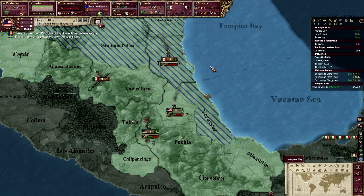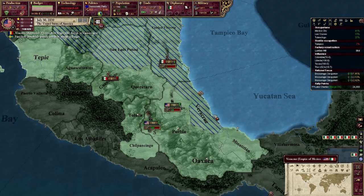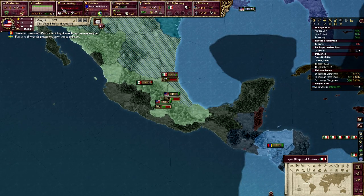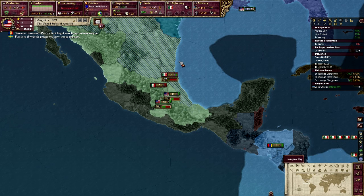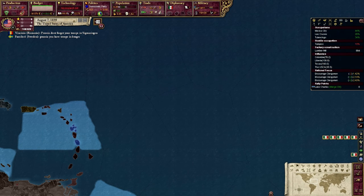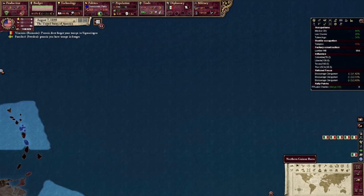In message settings, where is the mobilize thing? Is it in combat or diplomacy? I think it should be diplomacy, right? Does that reset with every mod you play? Yes, it does. Holy moly. I copy across my message settings to all my mods. Yeah, that's a good idea. I should do that.